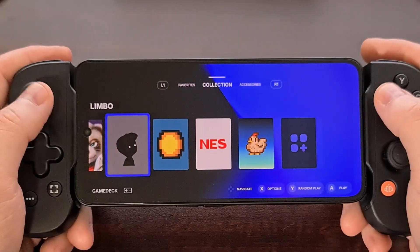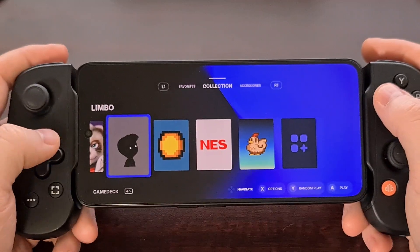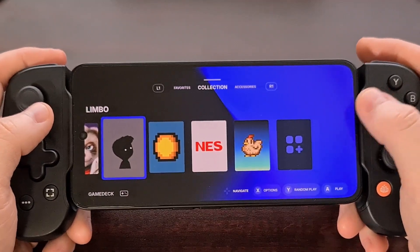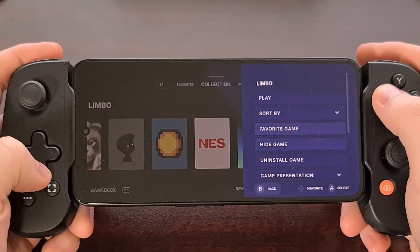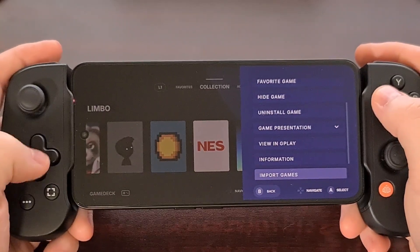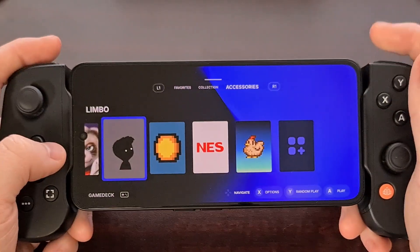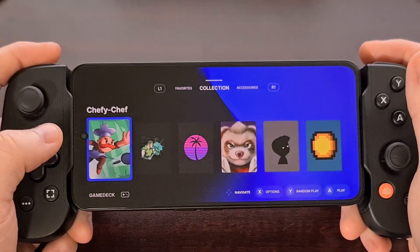If you do notice that a game is not being picked up by the app, you can manually add them by bringing up the Import Games feature. You'll find this by diving into the Options page and then scrolling down to the Import Games option. This is also tucked away within the Accessories menu in the Preferences.